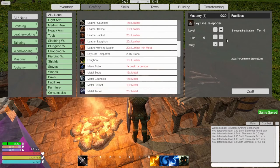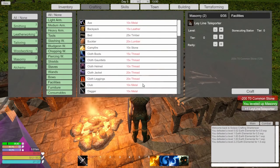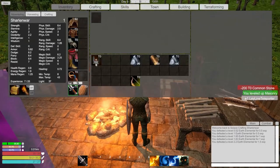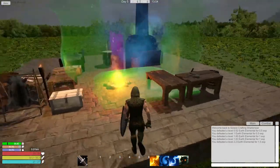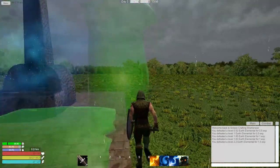We turn stone to make that thingy - what was it? The lay line teleporter. Kind of curious what this does. Let's build it and see what it looks like. Placed - where can I place it? Oh, I do have to place it on a platform.